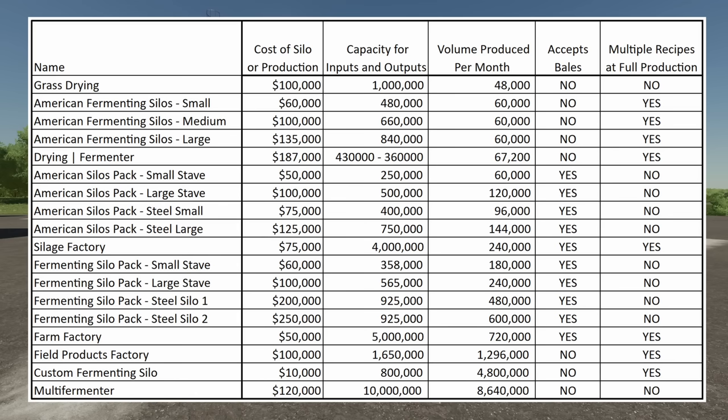There are a couple of bad sides to the Multi Fermenter: it does not accept bales and you cannot run multiple recipes at full production. But even at half production, you're still almost keeping up with the Custom Fermenting Silo. The Multi Fermenter at half rate is still 4.3 million and your Custom Fermenting Silo is 4.8 — you can't make that thing any faster. This one, absolutely: 8.6 million.